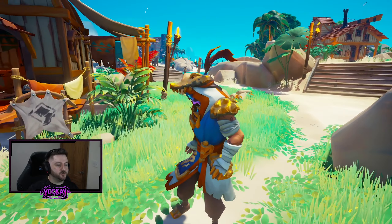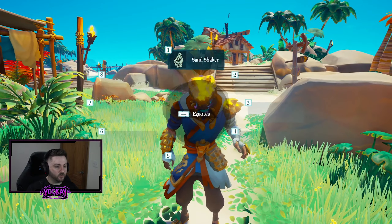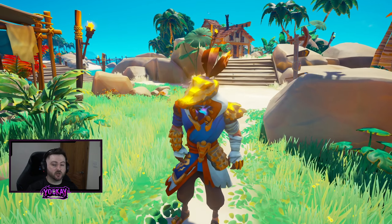Here is the Golden Nile Costume at 999 Ancient Coins, which comes with its Sand Shaker costume emote as well.